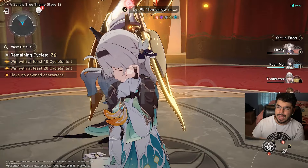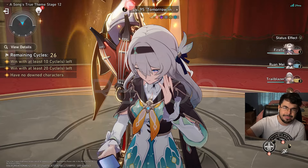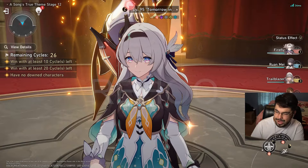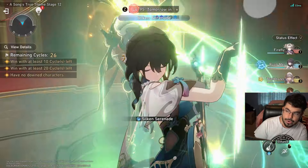Gallagher is here for the break damage increase and also sustaining. Trailblazer is here for the super break and also the break effect buff we get from the ultimate. And Ruamay is here to be Ruamay — one of the more busted supports, helping out with break. So we're going to be bringing these into the battle. Trailblazer and Ruamay are going to use their techniques.